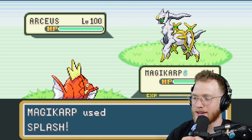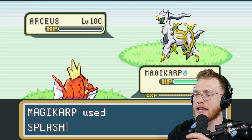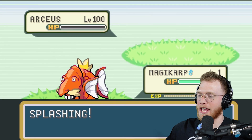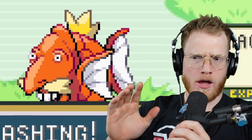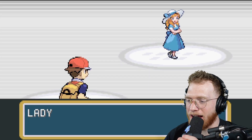Magikarp uses Splash against the Raichu — surely that doesn't do anything — but it does! It destroys the Raichu in one hit! That like scared me, what on earth?